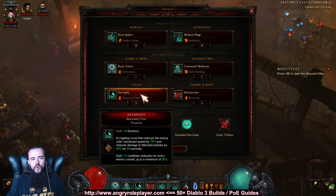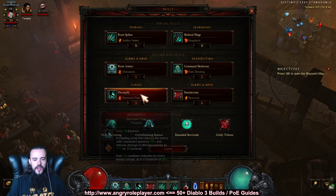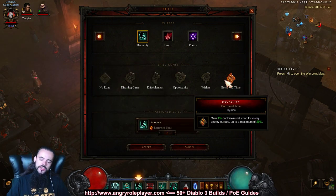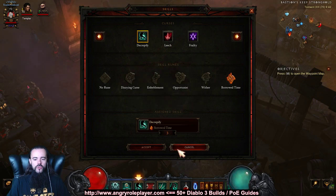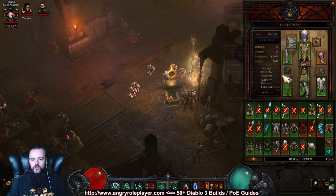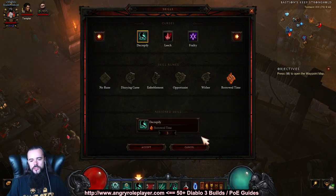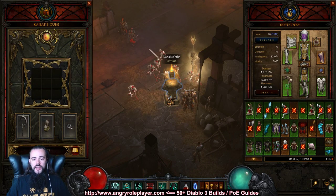Another change I made to the build for both setups: I switched from Decrepify Dizzying Curse to Decrepify Borrowed Time. I think this is more essential to help with Simulacrum. A 10 percent chance to stun for two seconds isn't really life-changing in my opinion, because we have Bone Spike Sudden Impact and basically stun everything all the time for one second, and we proc our Ancient Parthan Defenders and Krysbin's all the time. So Decrepify Borrowed Time will bring much more value to the build.